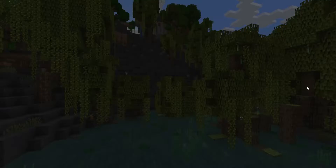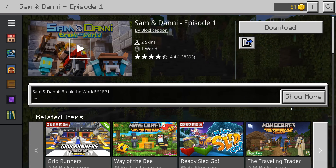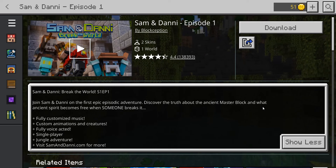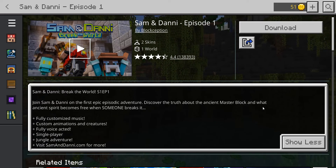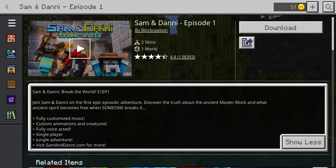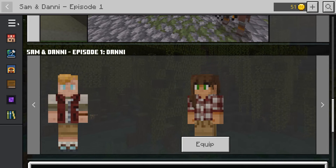The next one is Sam and Danny Episode One by Block Section. It's two skins and one world with a 4.4 star rating. Join Sam and Danny on the first episodic adventure — discover the truth about the ancient master block and what ancient spirit becomes free when someone breaks it. Features fully customized music, custom animations and creatures, fully voice-acted single-player jungle adventure. Visit samanddanny.com for more. The trailer looks really good, the art looks great, and it includes a free skin pack.